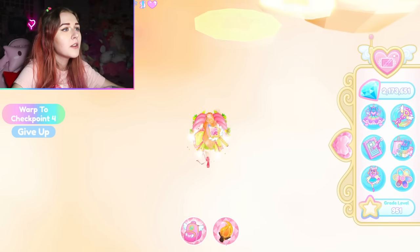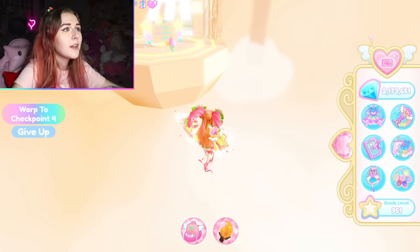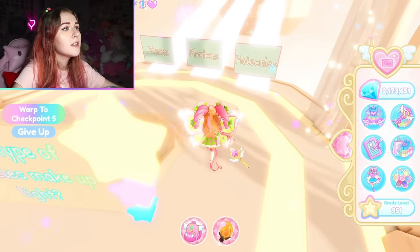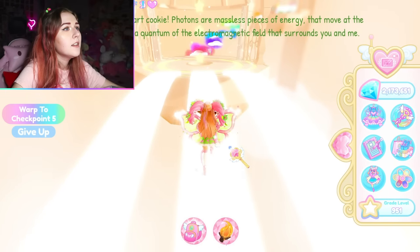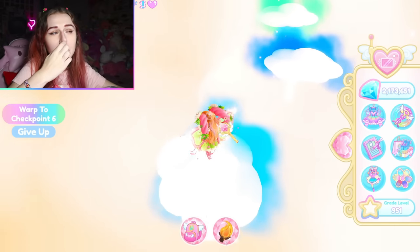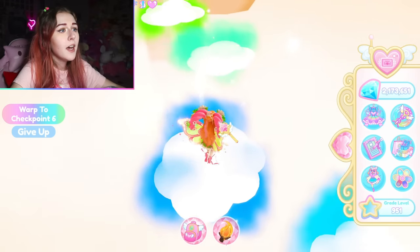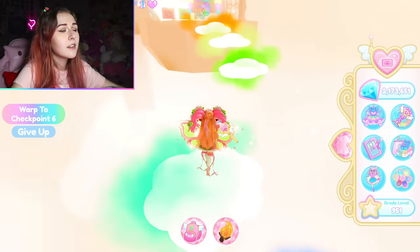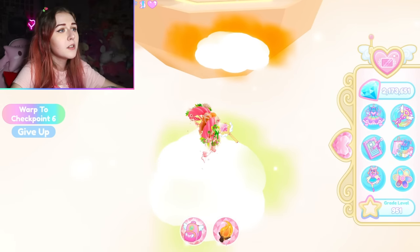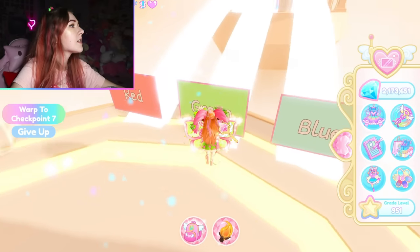Now this section disappears but the obstacle is still there — it's just hard to see. You can wait until it's about to appear again to continue. I'd rather wait than fall off. What type of particles make up light? The answer is photons. Next are moving clouds, which is a little scary — it's all about timing. Wait until they get a little bit slower before attempting to jump, because sometimes it goes too fast. Which of these isn't a primary color? It's green, in the middle — green is not a primary color.